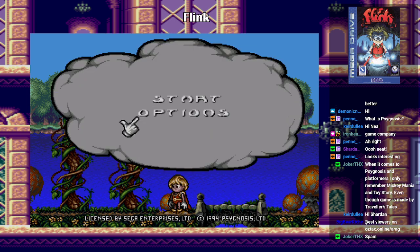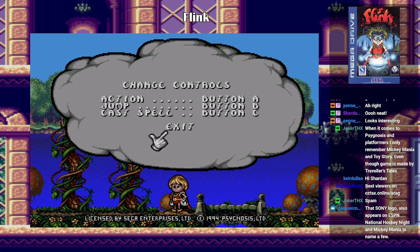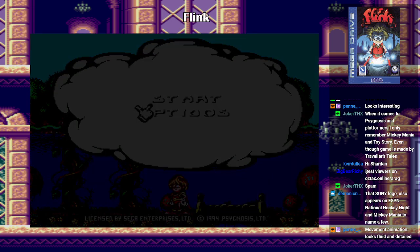Alright, let's go to options. Oh, you can change your continues? Okay, I don't want practice mode. What are my controls? You know what, the default controls are good. B being jump, A to be action, and C to cast a spell. Alright, let's just jump right in.